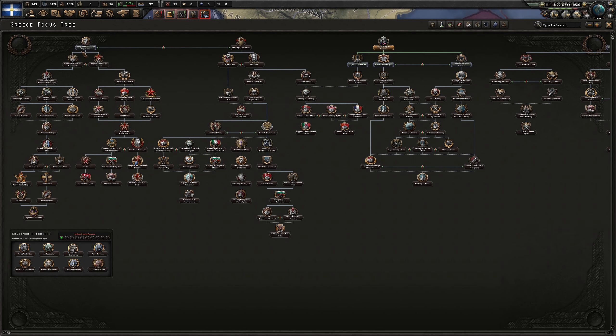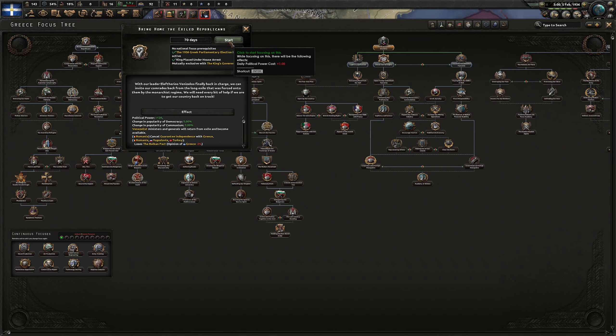Let's go — bring home the exiled republicans. With our leader finally back in charge, we can invite our comrades back from the long exile that was forced onto them by the monarchist regime. We will need every bit of help if we are to get the country back together. This will bring changes in democracy and communism. Romania will cancel another guarantee of independence on us, and Romania, Yugoslavia, and Turkey will lose some opinion of us as well — that is totally fine.